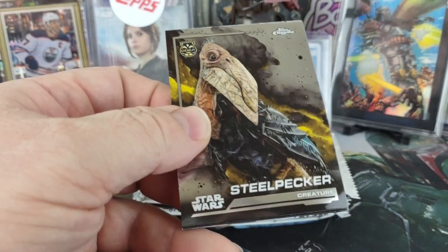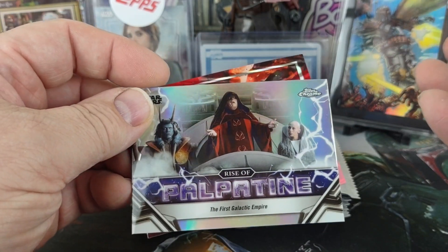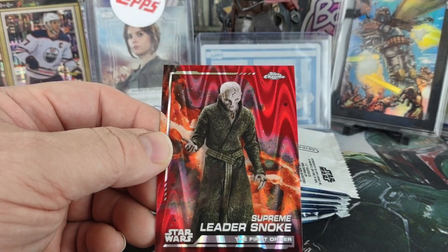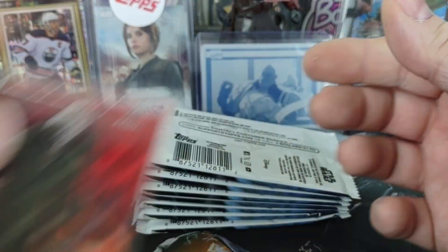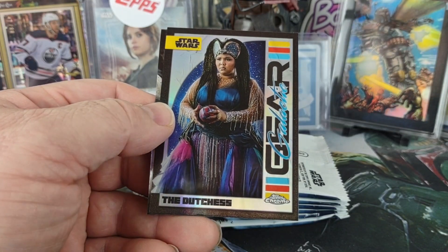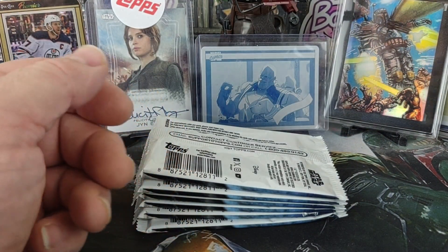So we have a First Galactic Empire Palpatine and then Supreme Leader Snoke on the Red Ray Wave. Maybe these will be the two boxes that have something amazing in them. We got the Duchess, Galactic Gear, Toro Calican refractor — here comes the Red Ray Wave.